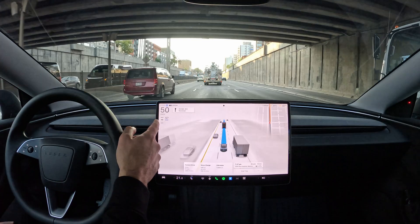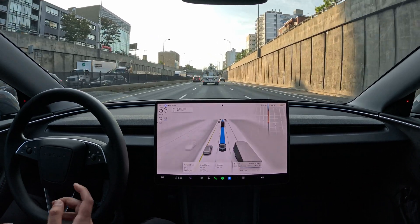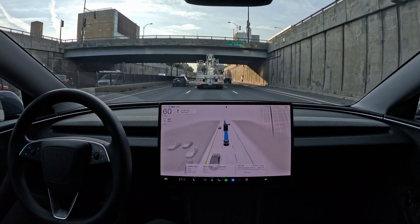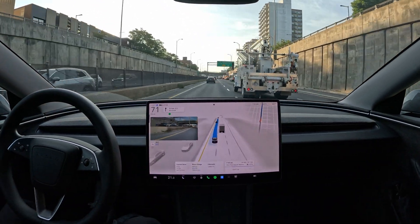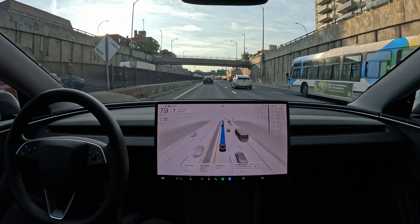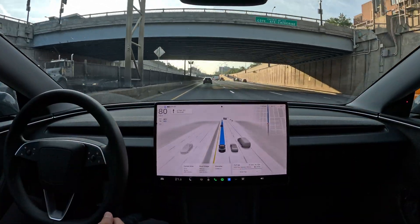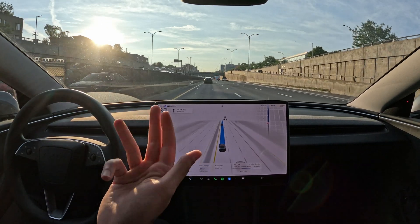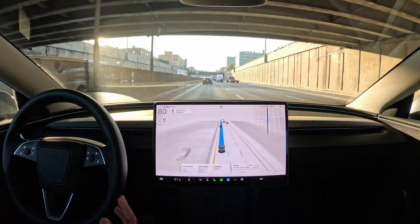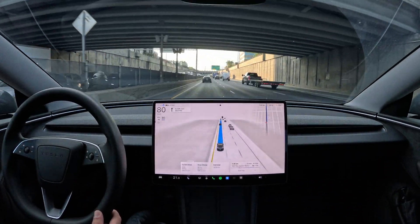Anyway, this video is about FSD. We're on the highway and it read a 50 km/h max limit but it'll probably change to 70. That's one thing they still have to work on — speed limits. A lane change here — the car behind me wasn't letting me and now he's letting me. That was me intervening — I put my signal on because he flashed me. I didn't want to annoy him. The car doesn't know about high-beaming as a social signal.